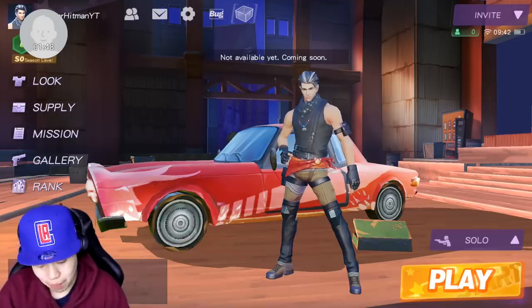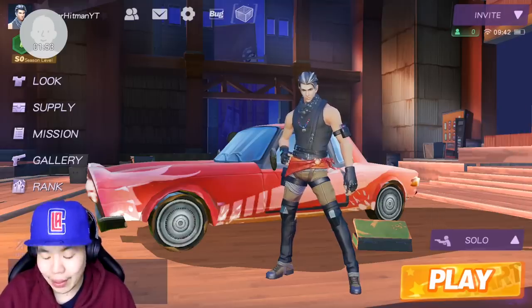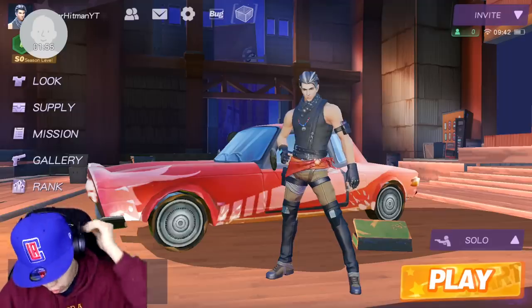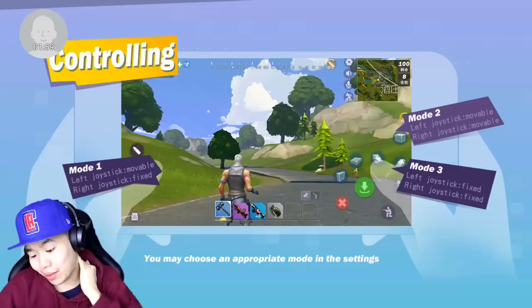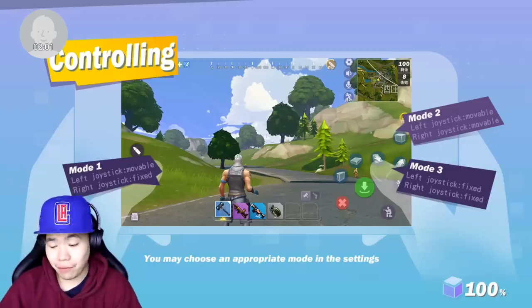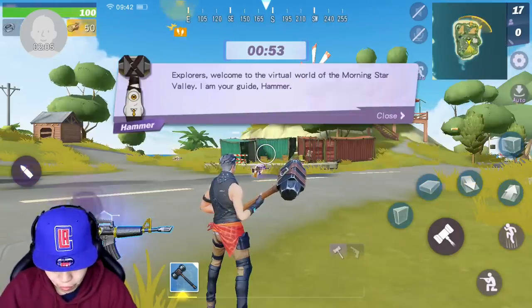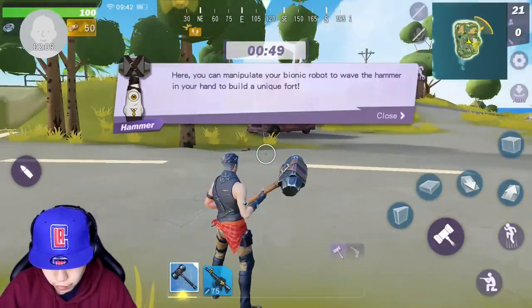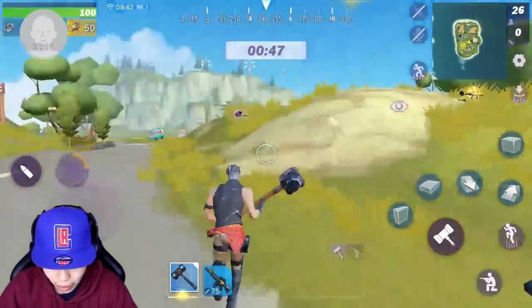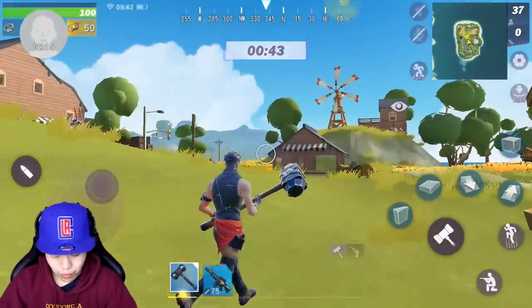Still pretty much in beta. You guys can play as solo, duo, squad, or fireteam, exactly like in Rules of Survival. So we're going to hit some gameplay and see how it works. I love this type of graphics. I got headphones on. Now we can pick up these weapons. Now we're in the loading area, waiting for people to hop on. Very similar style to Rules of Survival.